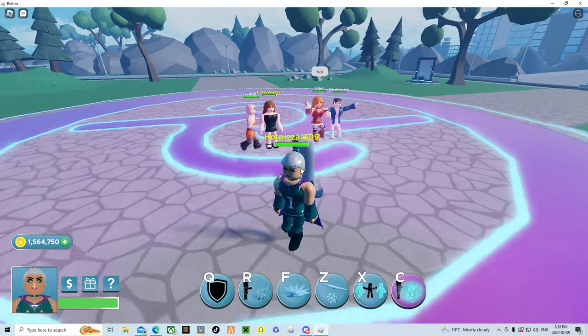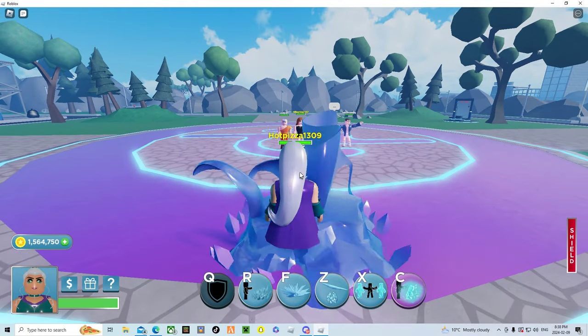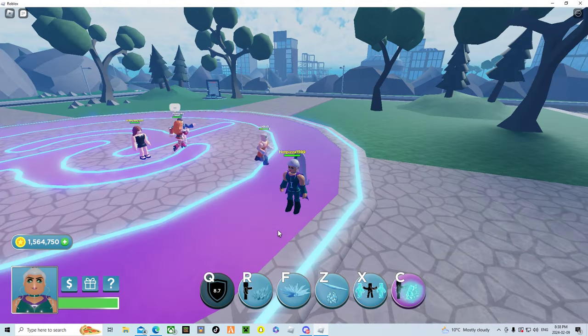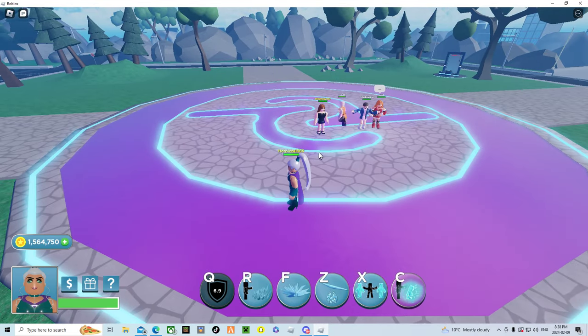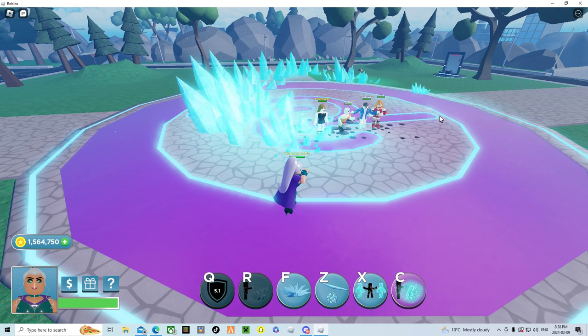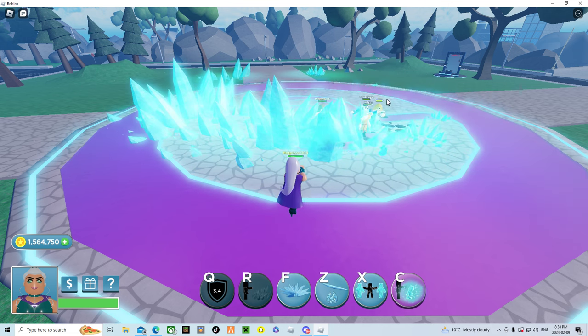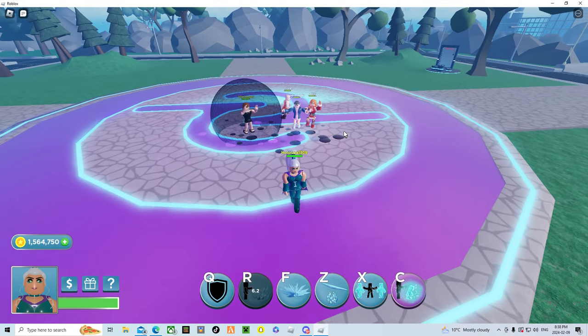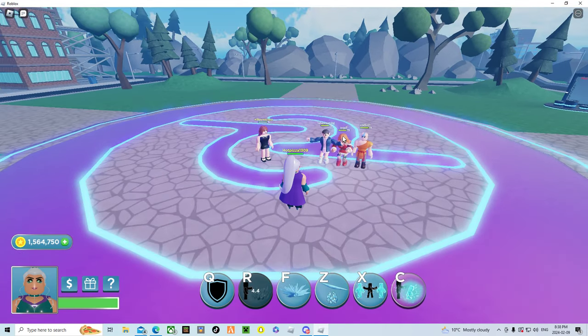Her first ability is her shield — looks like this, you just tap it once. Next we have her ice ability, it's like Sabrina just with ice.